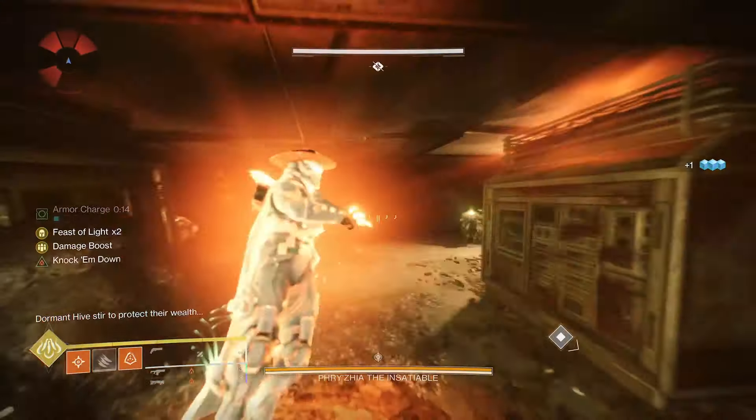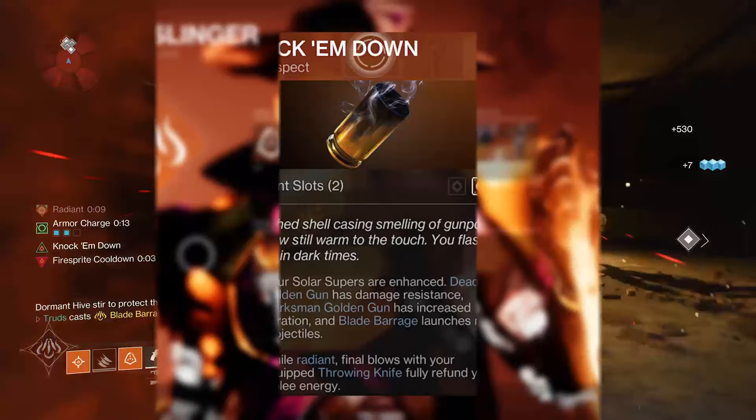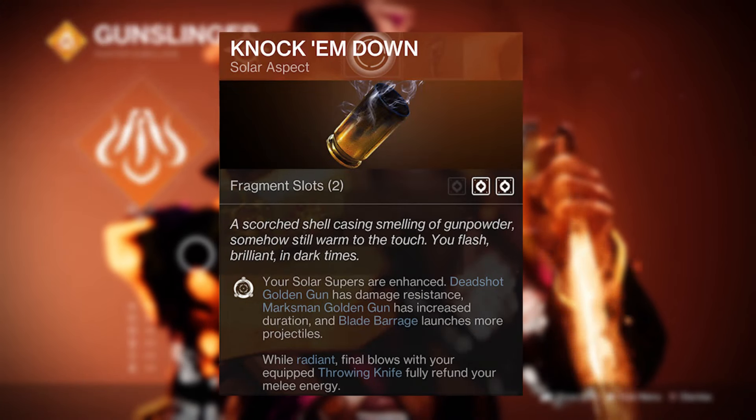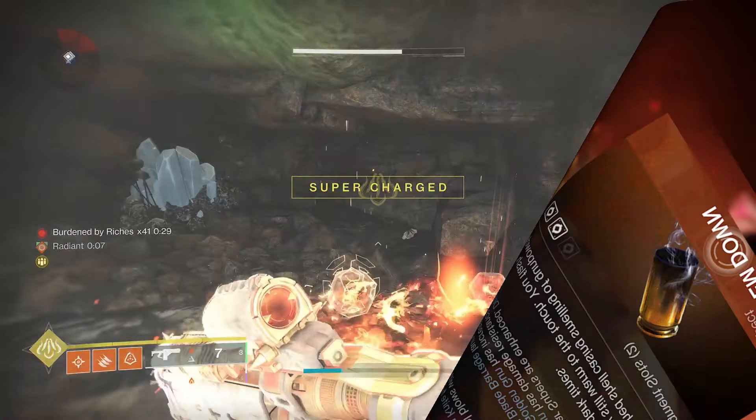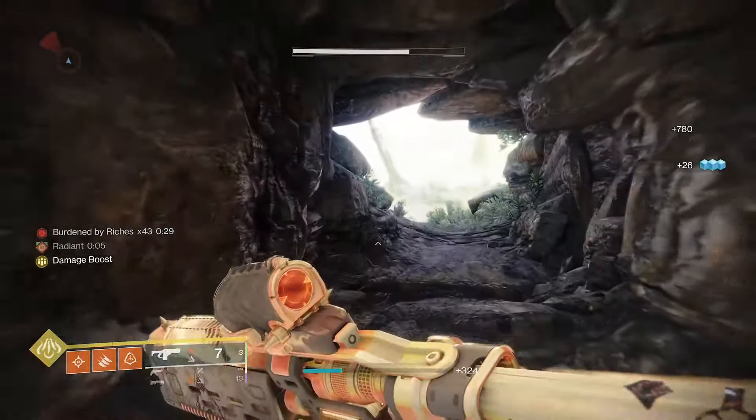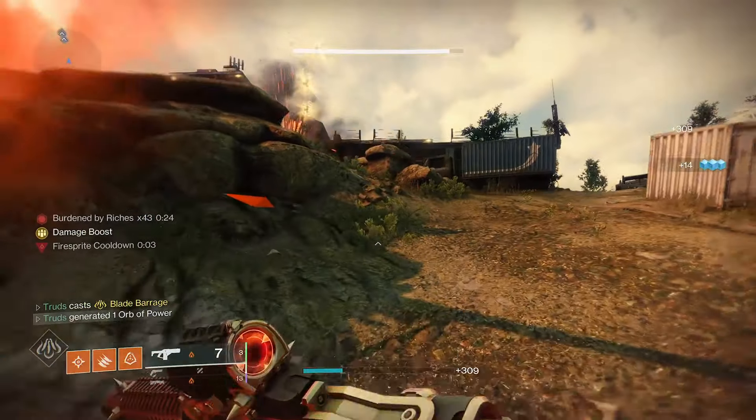On casting the super, you release two fans of seven knives. However, by equipping the Knock-em-Down aspect, you'll get an additional three knives per fan, which significantly increases its damage output. You obviously need to make sure every single knife hits the target, and there are actually two super important things you need to do with Blade Barrage.